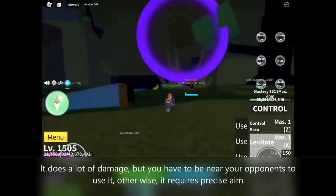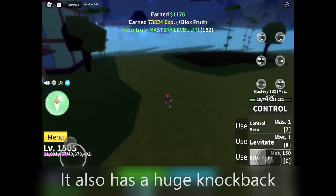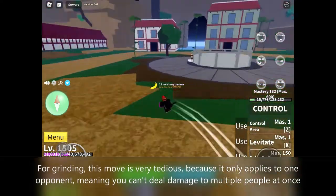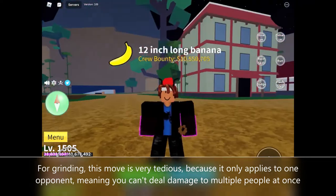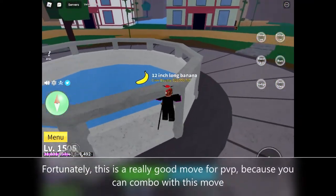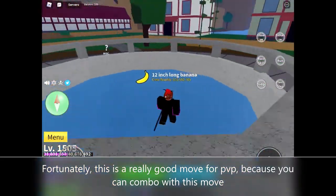The next move is Echo Knife. This is the ability — it does a lot of damage, but you have to be near your opponent to use it, otherwise it requires precise aim. It also has a huge knockback. For grinding, this move is very tedious because it only applies to one opponent, meaning you can't deal damage to multiple people at once. Fortunately, this is a really good move for PVP because you can combo with it.